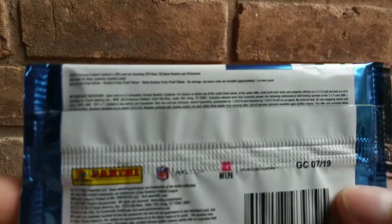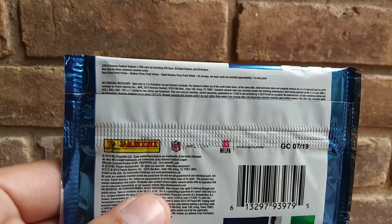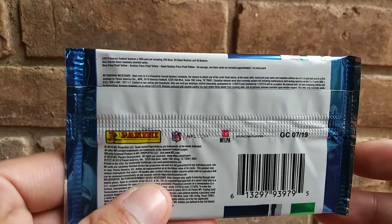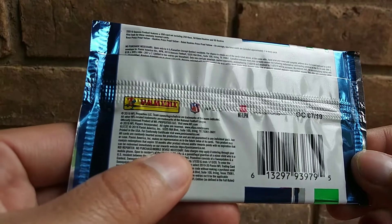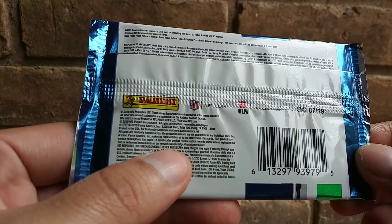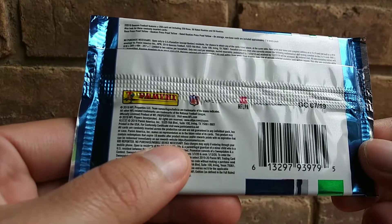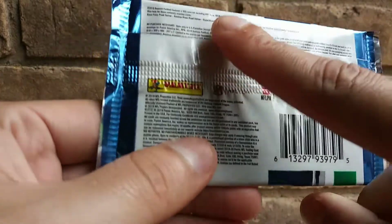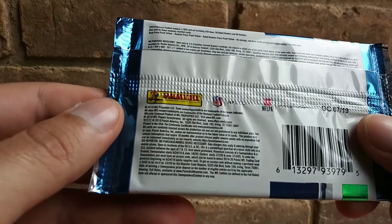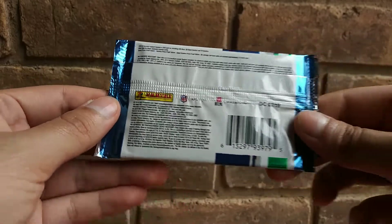Let's look at the back. It did rain today, it's so humid outside, so of course it's not going to focus on the back. All right, you can see that it says base press proof yellow, rookie press proof yellow, rated rookie press proof yellow. On average, non-base cards are included at approximately one in every pack. So you could get 250 base, 50 rated rookies, and 50 rookies. Sweet.